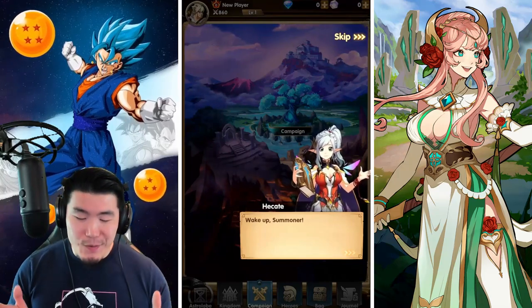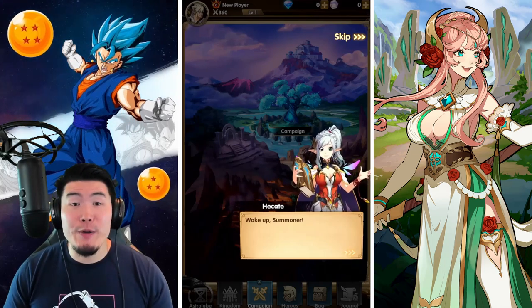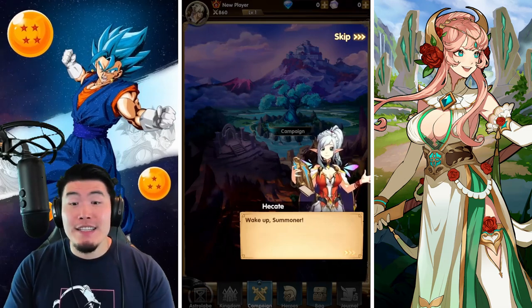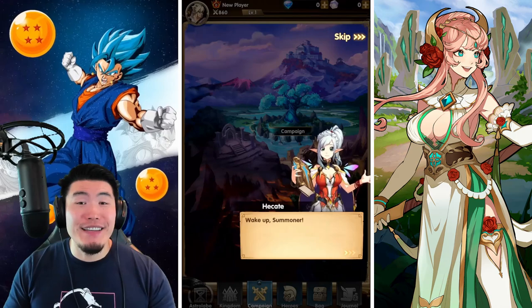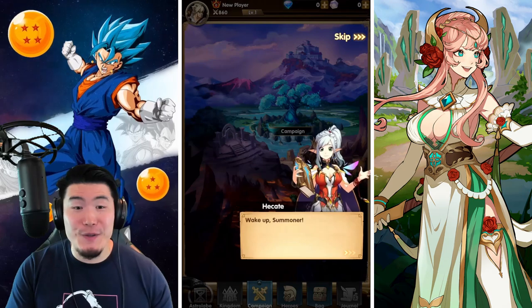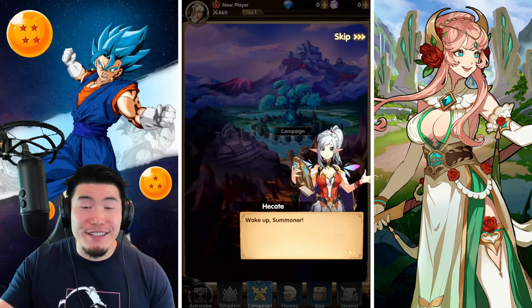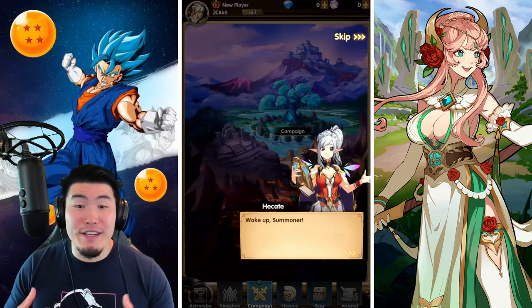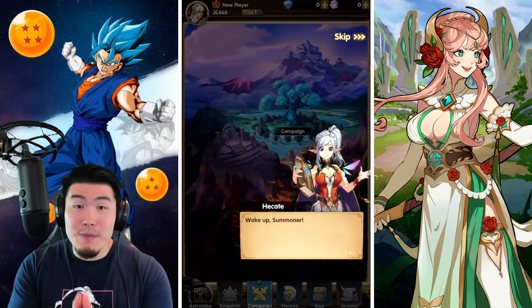Today we are going to be checking out a mobile idle RPG game called Mythic Heroes from IGG.com. This game has been getting a lot of attention recently — I've been seeing it literally everywhere. I was actually just going to play it by myself off camera to see what the hype was all about. But then IGG contacted me for a partnership, which worked out perfectly. So this video is sponsored.